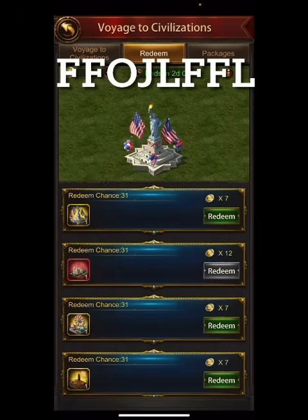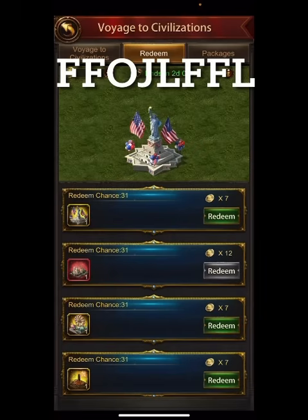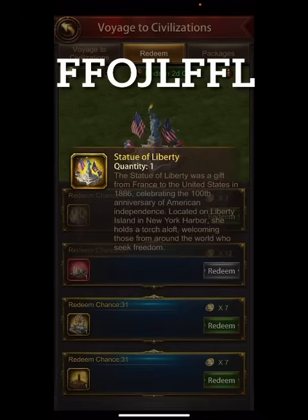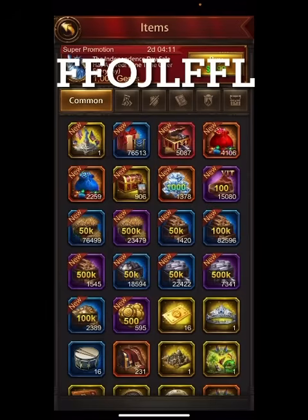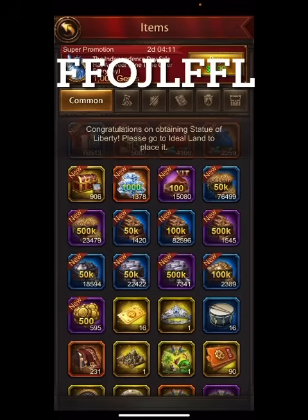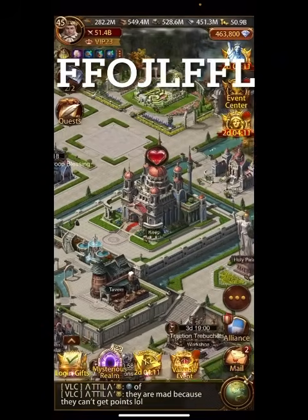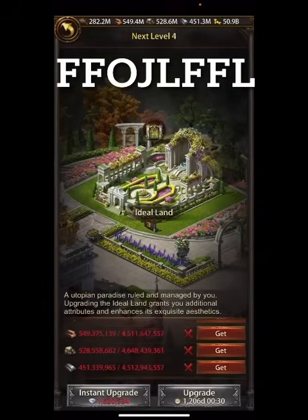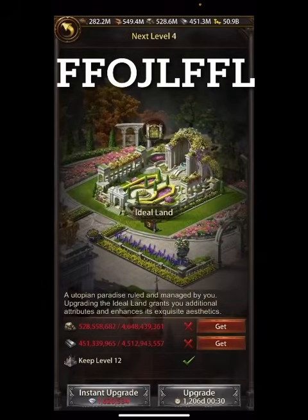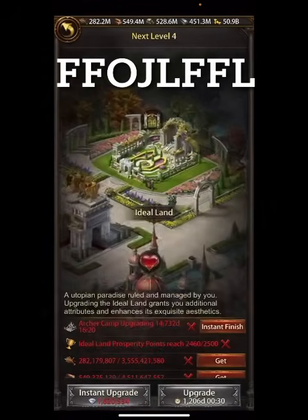Perfect timing — I was just doing my Voice of Civilization free rolls today and I got a new building. I got the Statue of Liberty, I got seven coins, so I got my final coin that I needed. Ideal Land is one of those places that has lots of buffs, and the reason I'm showing you this is it just bumped me over the Ideal Land position so I can now upgrade Ideal Land. I'm going to save this — I'll upgrade it but I just don't feel like switching over my talents right now.